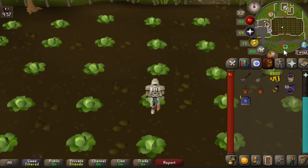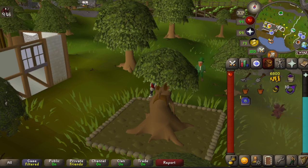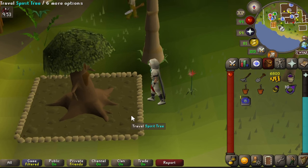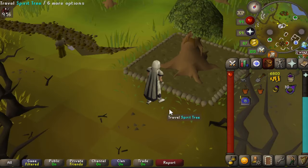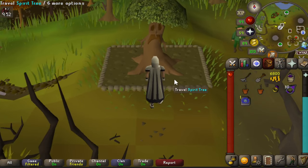The third spirit tree location is in Port Sarim — I'm using my Explorer's Ring 4 and heading a little south. The fourth location is in Brimhaven — bring a house redirection teleport to get there. The fifth and final location is in Hosidius — you can use a skills necklace to teleport to the Woodcutting Guild, which is the fastest way there. And here is that fifth spirit tree location.